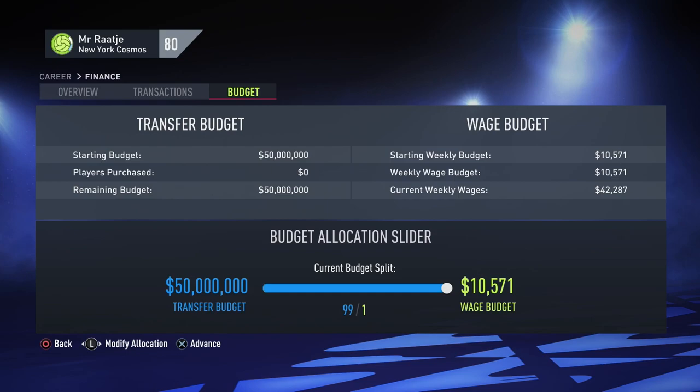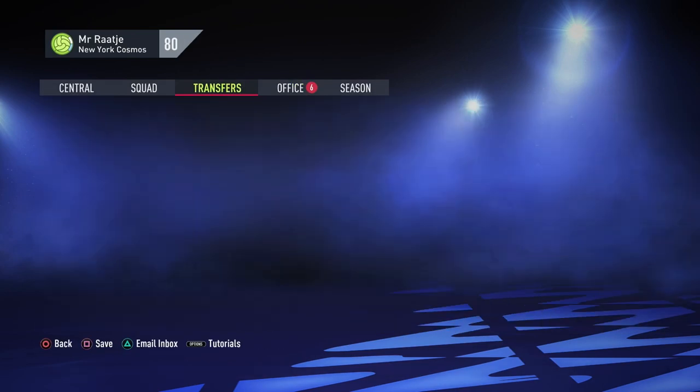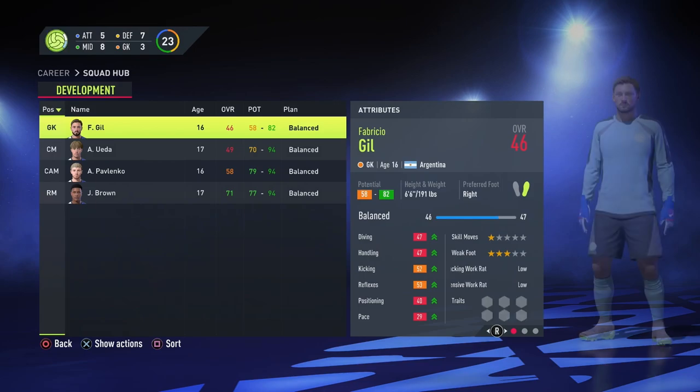Our transfer budget is 50 million dollars. The New York Cosmos had a very rich owner, as I mentioned in the video and the podcast episode. I think it's a fair start — having 100 million or more is just too unfair. 50 million will help us sign one or two good players and one or two good older players.